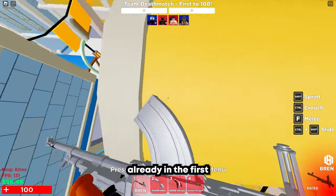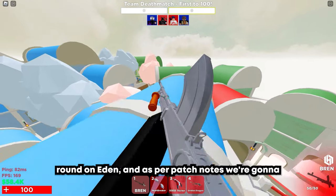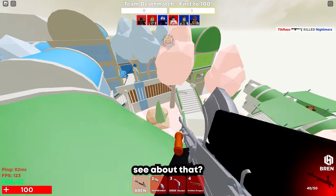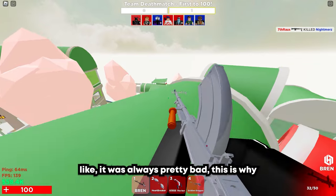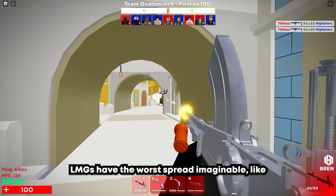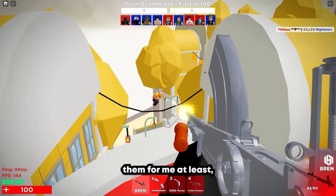Alright, here we are already in the first run on Eden, and we're gonna try out the Bren Antikus Vector, as apparently they should be pretty good now. So far I like the look of that, even though the spread of this thing was always pretty bad. This is why I don't like LMGs — LMGs have the worst spread imaginable, like always really bad spread for no reason. This is what kinda kills them for me.